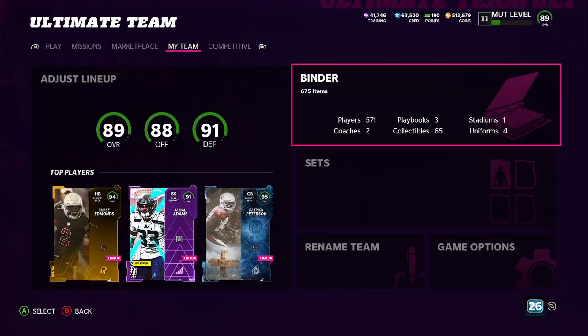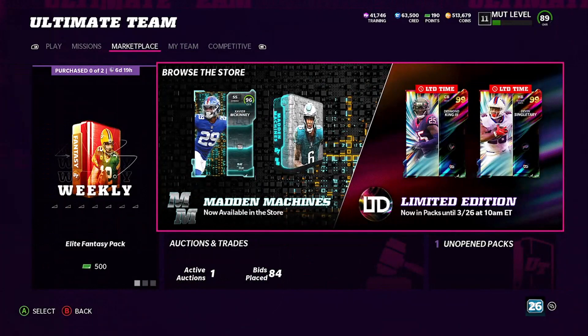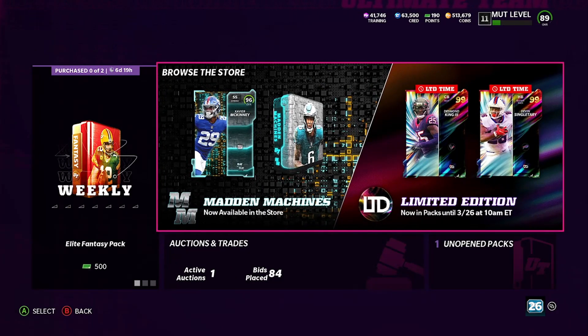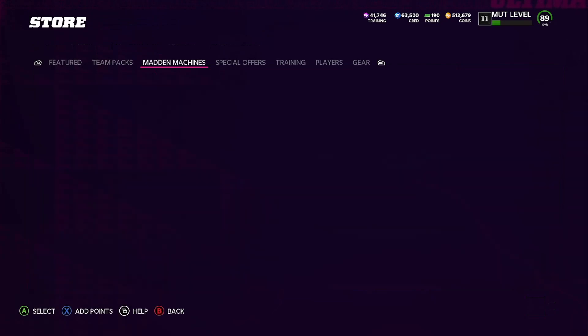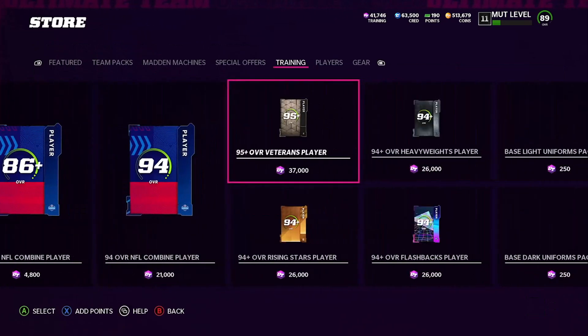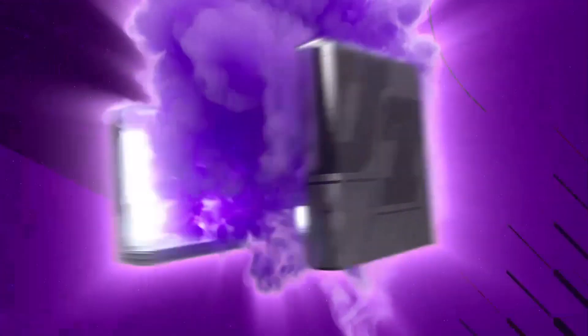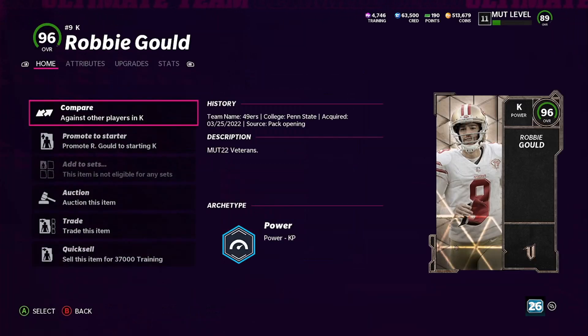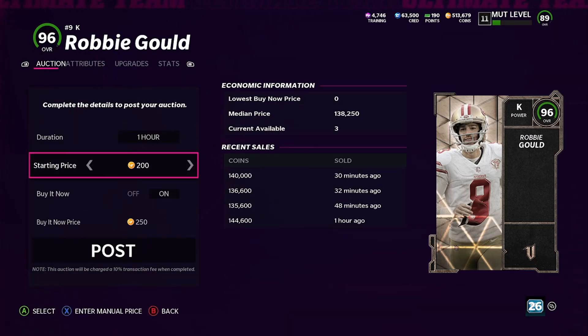Now we've got 36,000 training. We did the Backyard Baller set twice, lost maybe 20–30k coins total for that 36,000 training. Now we come over to the store — we have 36,000 training. The veteran pack goes for 37,000 training. We open the 95-plus pack — we wanted a 97 but we'll take whatever. We got a 96. So we spent 30,000 coins, got a 96, and it sells for 140,000 coins. Minus the 30k, we just made 110,000 profit.